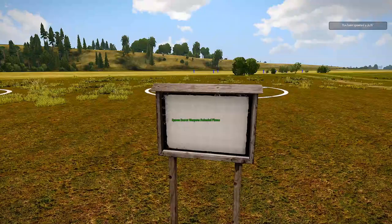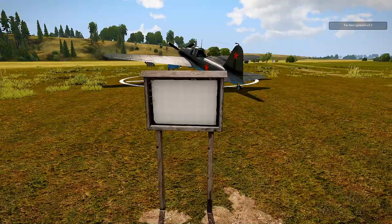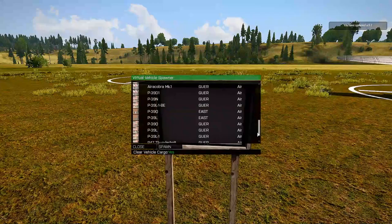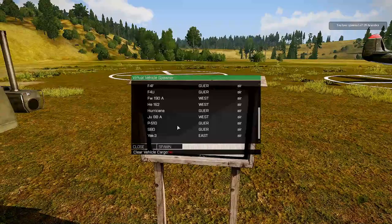Here we have spawn secret weapons reloaded planes and spawn the IL-2. I removed all the Flying Legends planes from the secret weapons list and put them on their own sign. Another sign shows all IFA3 planes except for the transport planes — for example, you can spawn the Air Cobra from here. And here is the sign that will spawn all the Flying Legends planes.